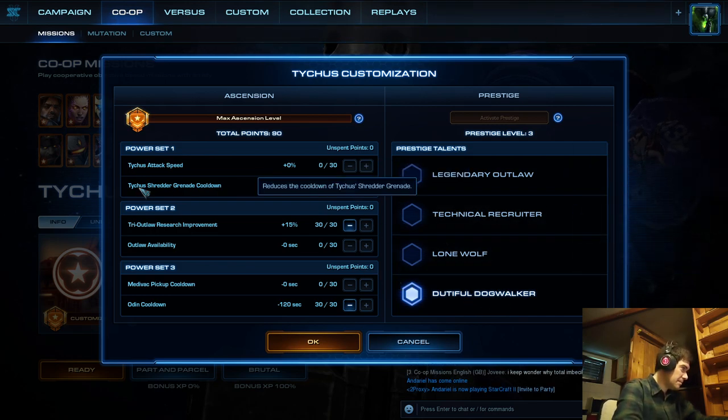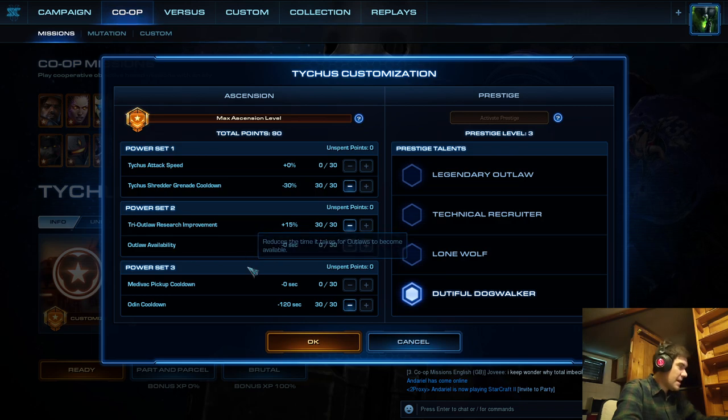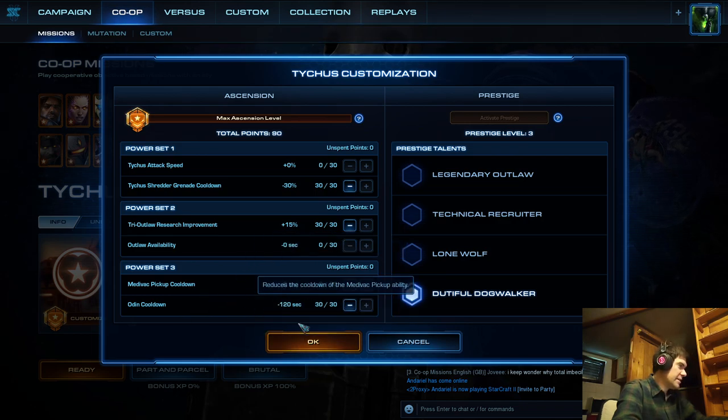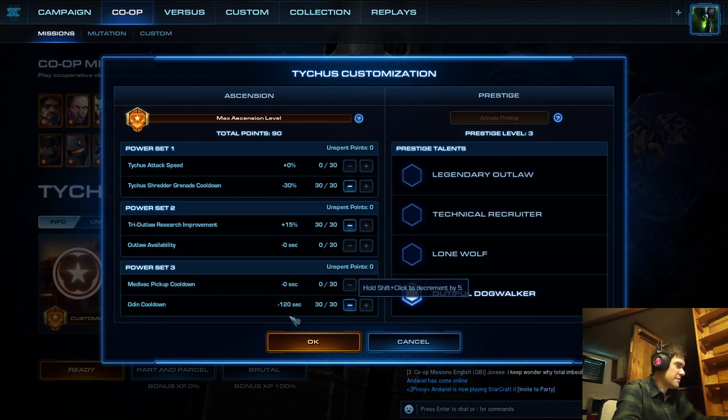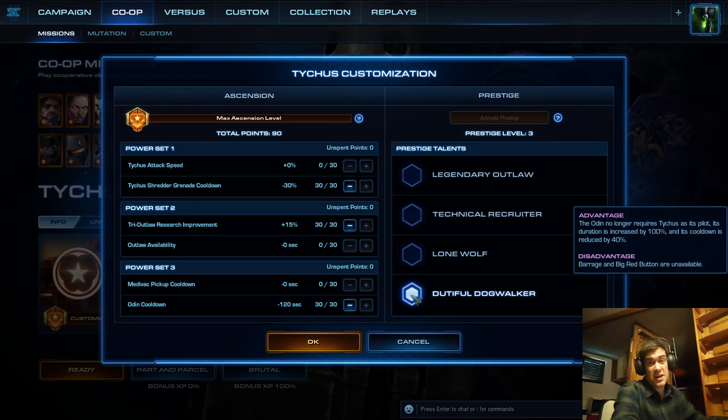So this time I'll keep Tycus's Shredder Grenade cooldown, keep the Outlaw Research improvement, but I'll switch to Odin Cooldowns to have even more Odin out — to see how much of the playing time I can have Odin on the map. I'll also be going for Part and Parcel because when I do something on one side of the map I can use Odin to fight trains and hybrids.